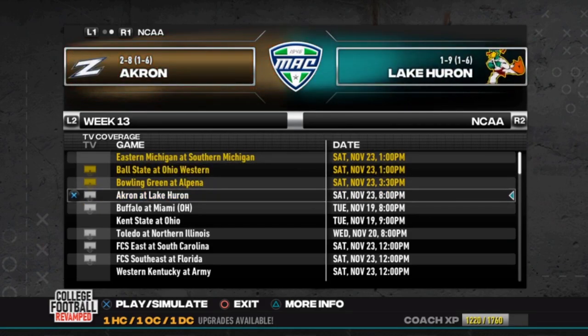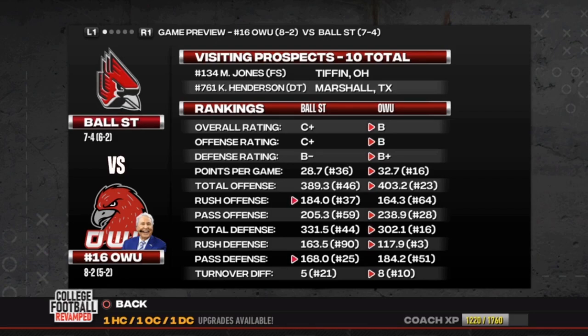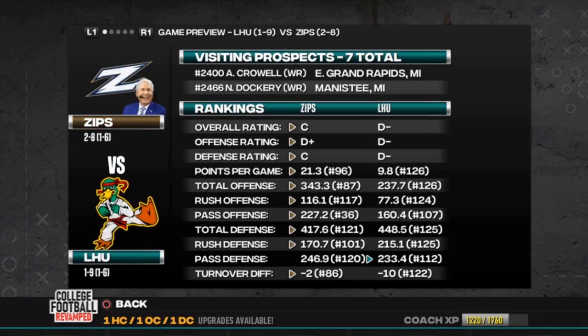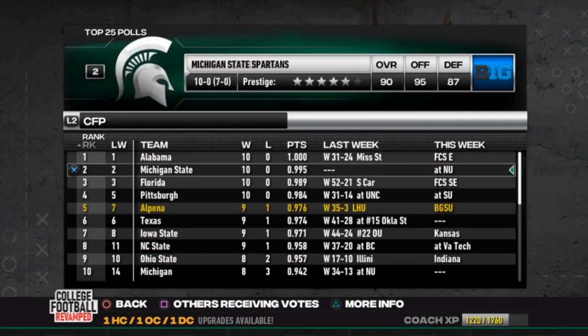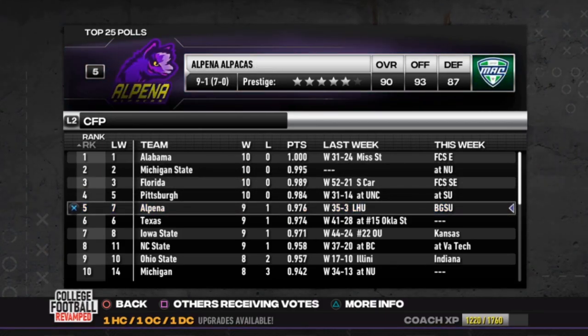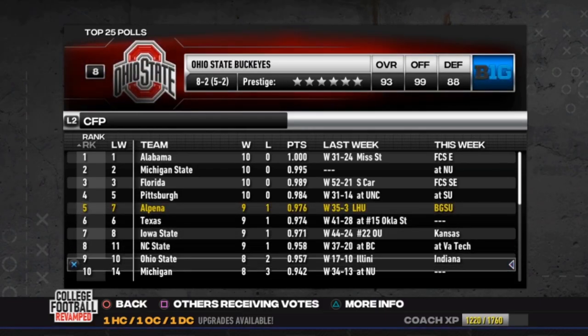A quick snapshot — D-minuses to C-pluses, and we're going to get toasted again. Ohio Western should win that game. Bowling Green against Alpina. The Akron Zips against Lake Huron — this could be it, you could win this game. Akron had a random huge win over UL Lafayette and just beat Buffalo, but other than that they've been terrible. Alpina is now up to number 5 in the CFP with their dominating quality win over Lake Huron.